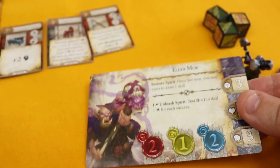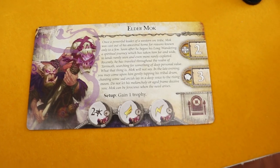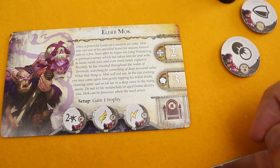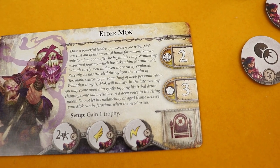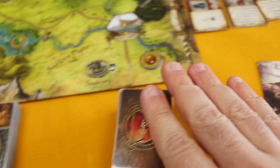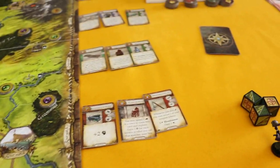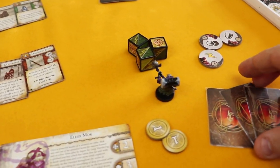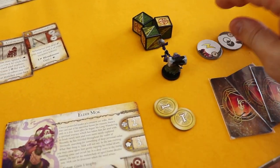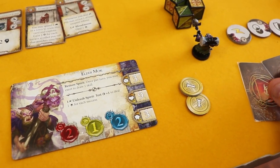Let's take a quick look at Elder Mok. His tokens are already here. He will be starting in a shrine, starting with two gold in his pockets, and he will have three skill cards. Let me just set him up completely — three skill cards. The disposition of the table is exactly the same; I've changed a few of the skill sets and also changed one set in the market.